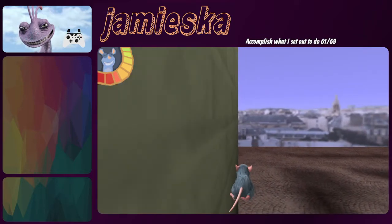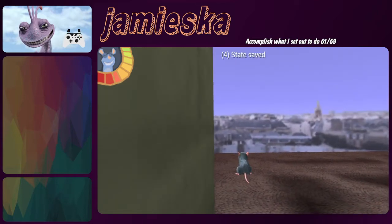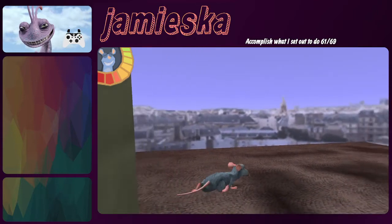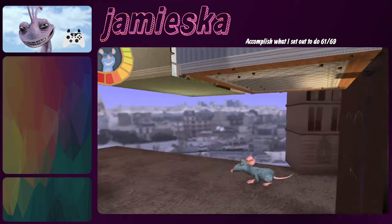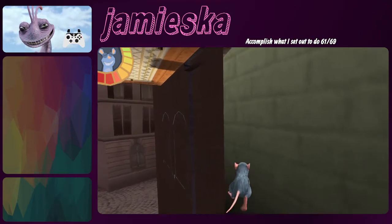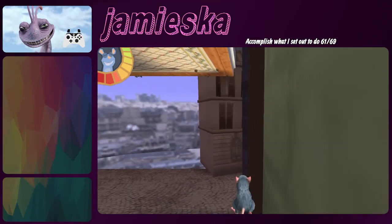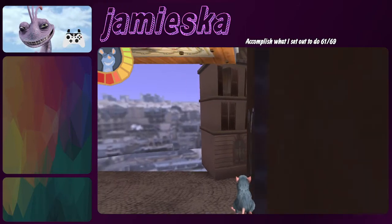Just keep running until you get to the edge of this yellowish wall here, so the corner here. Then once you get here, what you're going to want to do is run out to the right till you down warp, then turn in this direction, run forward to hit an invisible wall, then inch to the right until Remy starts doing this weird glitchy walk thing.